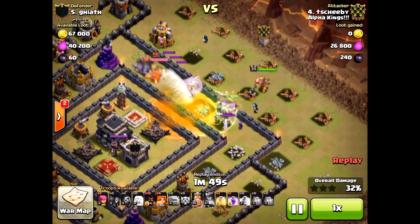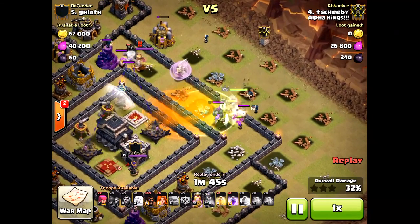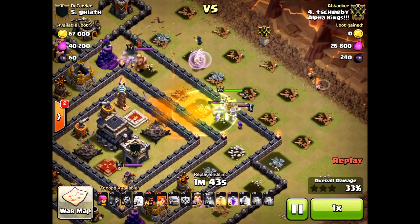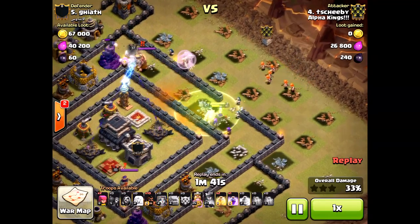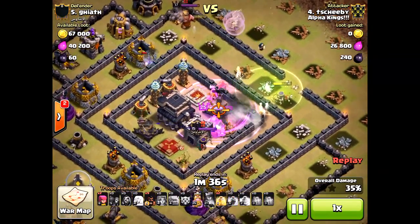Now he brings in his king. The king could have passed to that elixir storage collector up there, so we got lucky there. The Valkyries are sweeping in — look at them riding in swiftly, ready to swing their axes.